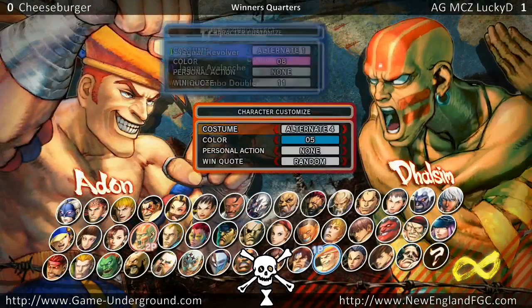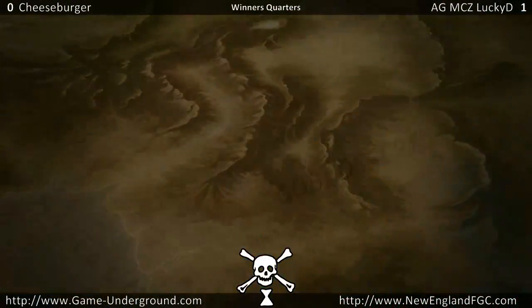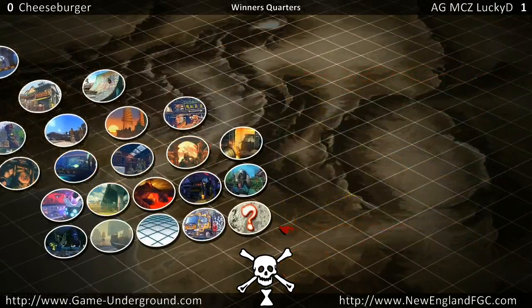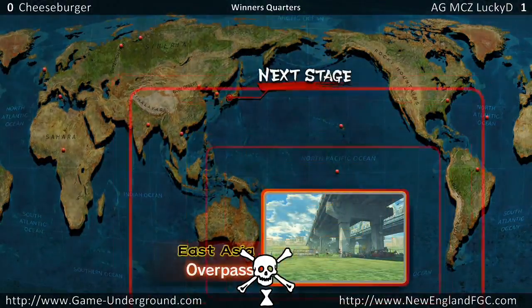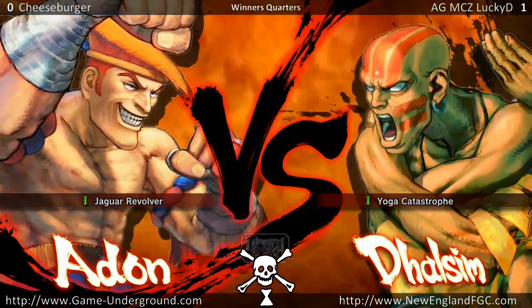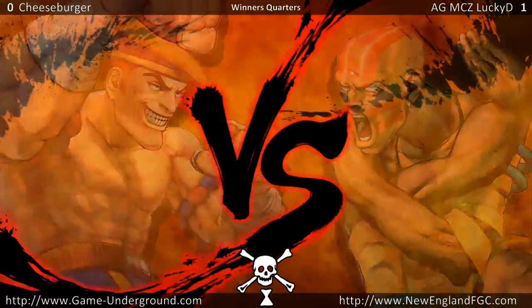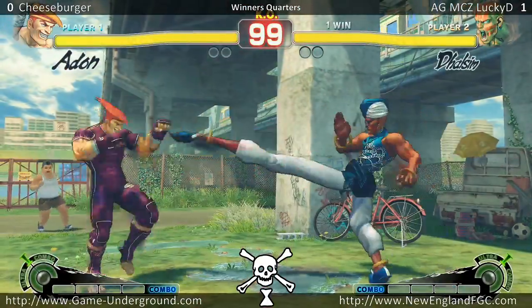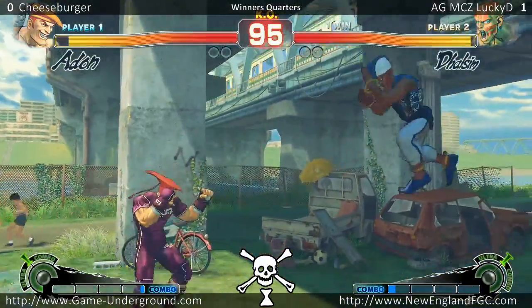We're going to see a Cactus Chain — Ultra chain. I'm not sure if he chains into Ultra. Jaguar Revolver, anti-fireball Ultra. Maybe he'll just sit back, focus limbs, focus fireballs, so he can shoot it. Definitely a tactic you can use against Sim — just be patient, build meter until you can build an EX or an Ultra that lets you get in.